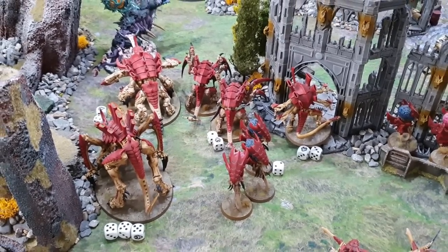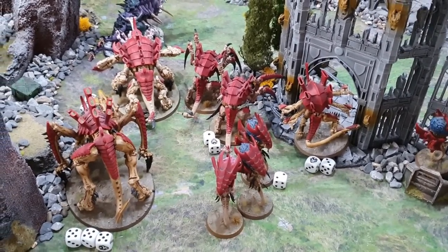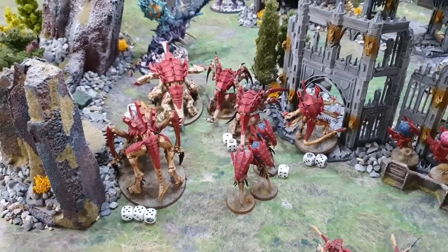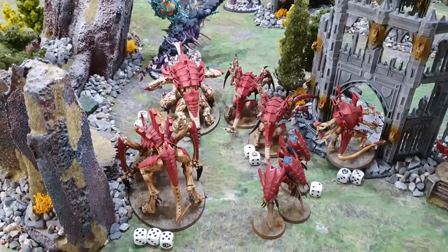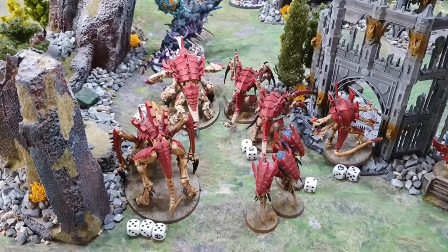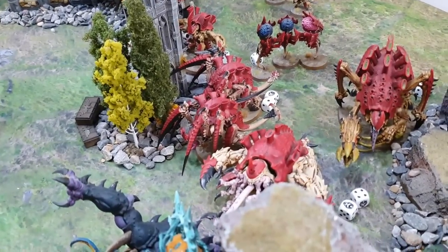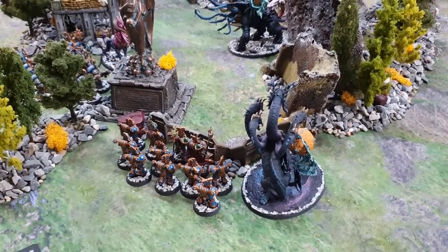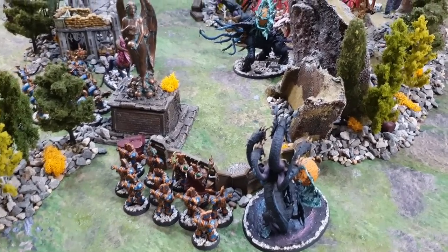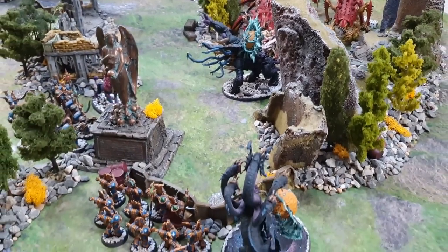The Psychophage explodes and deals a mortal wound to everyone within six inches. But in the Crusher Stampede that just makes them all more effective — now they're wounded, they hit one better. It cost all the Thousand Sons command points and a lot of Cabal Points to kill the Psychophage, removing the Feel No Pain bubble but making everything else in the Tyranid army more dangerous.